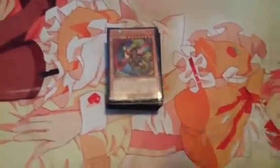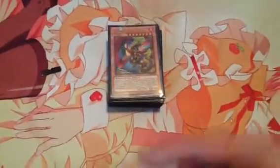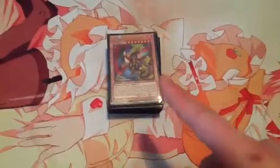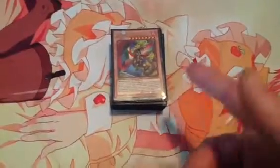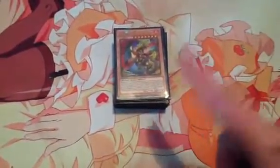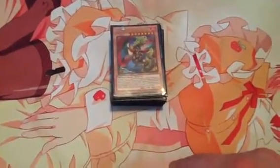I tested at locals my Hazy Beast build with this, and just had a lot of consistency issues, like most people say about the Hazy Beast — just because they're level 6, you need to have Pillar in order to even start doing anything. And if you just have Cerberus, he's just a 1000 attack beatstick that searches after he's sent to grave. So I went back and tweaked it up a little bit with Fire Kings.